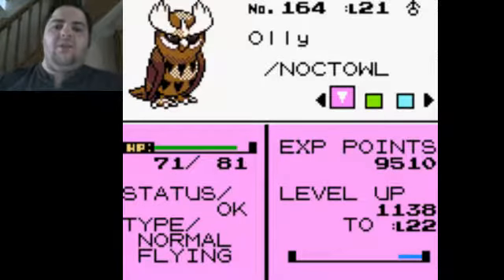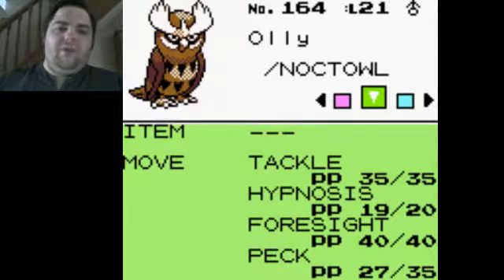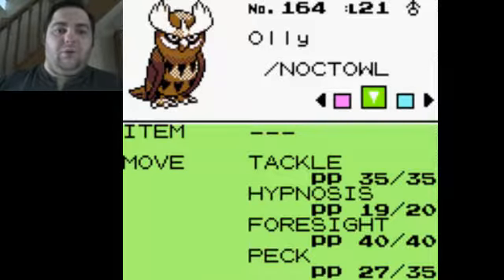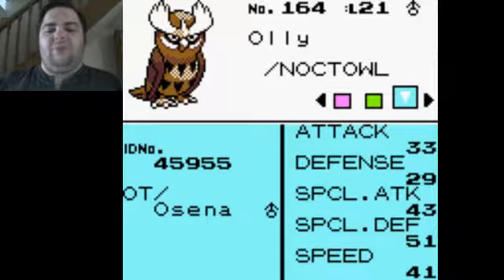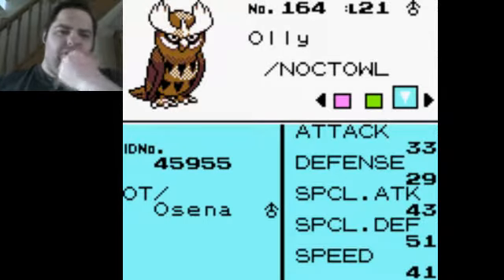First up we've got Olly the Noctowl. This thing is actually better than what I give it a lot of credit for. I'm still waiting for it to learn Confusion at some point — I need to double check on that off screen. Its moveset is Tackle, Hypnosis, Foresight and Peck. Special Attack and Special Defence are through the roof and it's reasonably quick, as most Flying types are. But physically it's not great, which is why it gets Psychic moves — probably just to make use of that Special Attack stat.